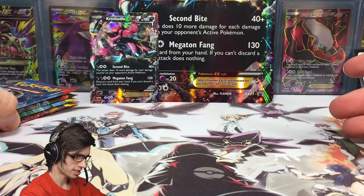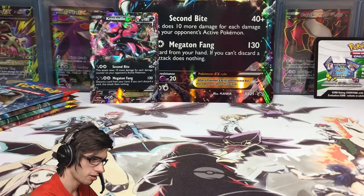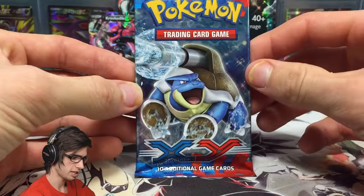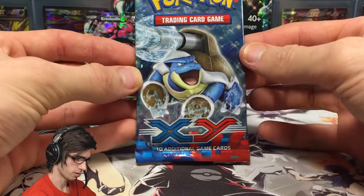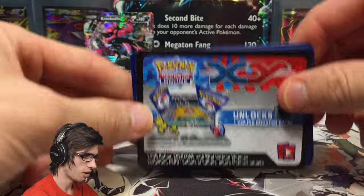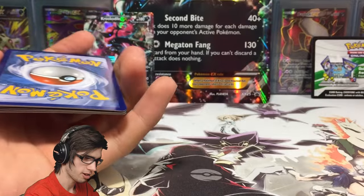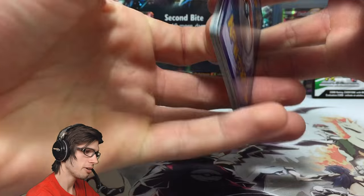Let's do the two XY base packs first and finish on the Flash Fire pack for suspense, because Flash Fire is one of those sets to get these days. There is the code for the Crookedile online — I'll redeem that one myself, but all the codes in the packs will be for the viewers. We've got a Mega Blastoise pack art — let's see what we can get.